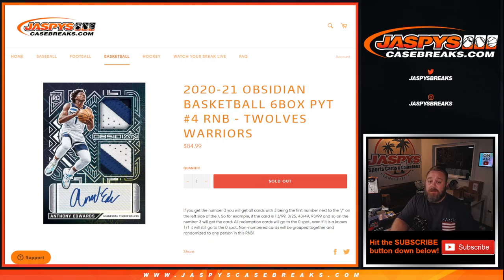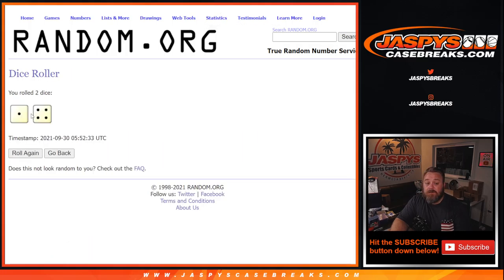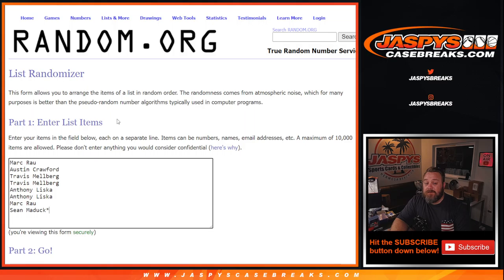Here is the list of customers. Typically we sell 10 spots, but for this random number block we actually only sold 8. So from Mark down to Sean, we're going to randomize the list. The top 2 get additional spots in the break — 1 and a 4, 5 times. Good luck guys.